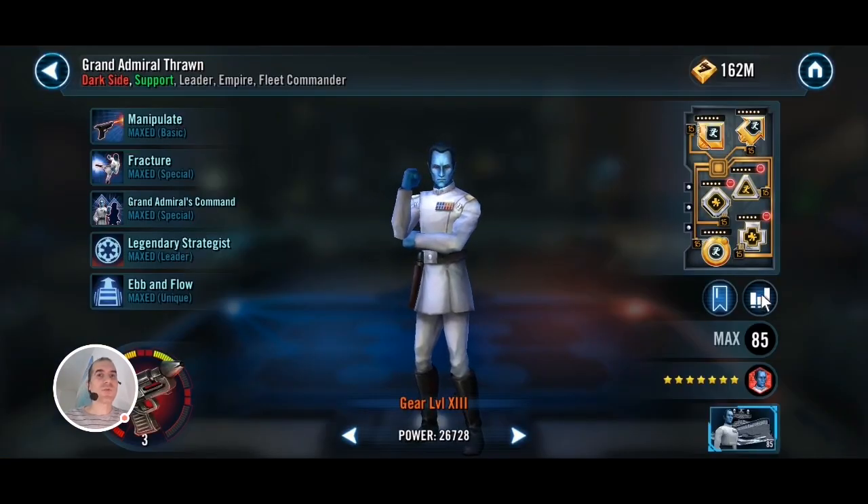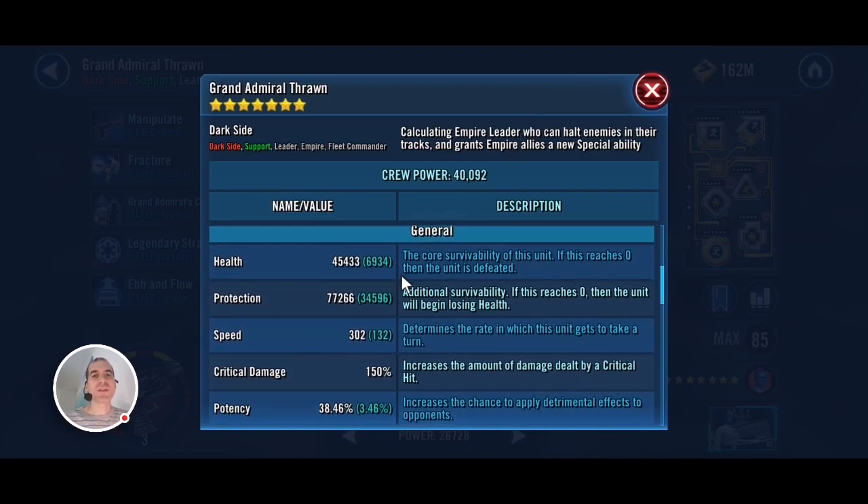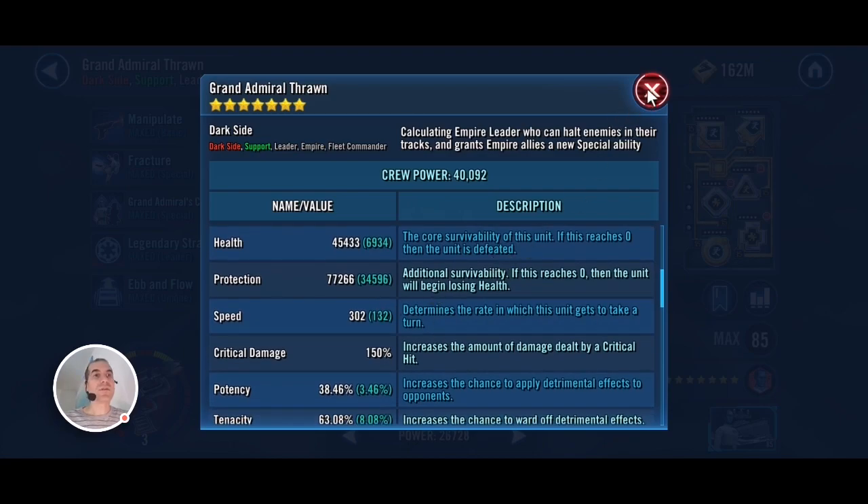Then I have Thrawn at Relic 3, modded for speed — also put some protection on him so he can survive if things go wrong. Speed anything from 300 plus will be good enough.